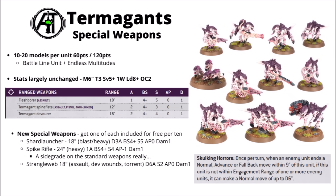Next, I was very curious about the profiles of the new Termagant Special Weapons. The new Termagant kit comes with three different special weapons: a Spite Rifle, Shard Launcher, and Strangle Web. The Termagant datasheet itself hasn't really changed — you still get 10-20 models at 60 points for 10 or 120 for 20, with Battleline and Endless Multitudes keywords, Toughness 3, a 5-plus save, and Objective Control 2. Main weapons remain the Flesh Borer, Spine Fist, or Devourer.